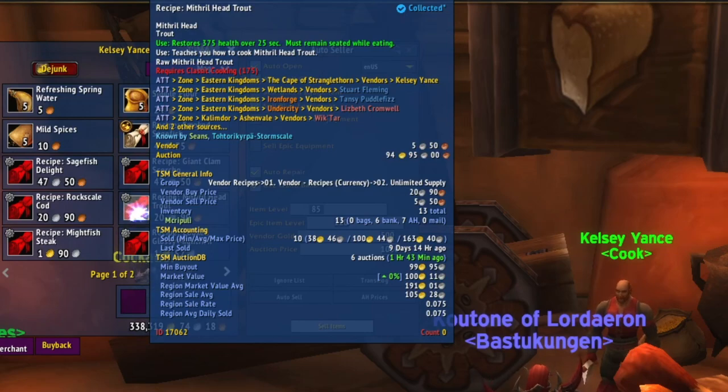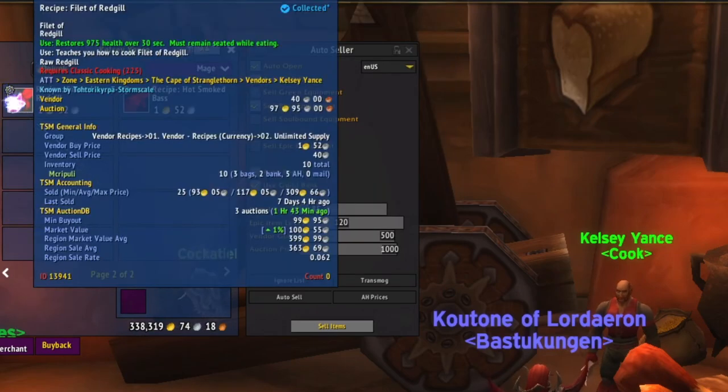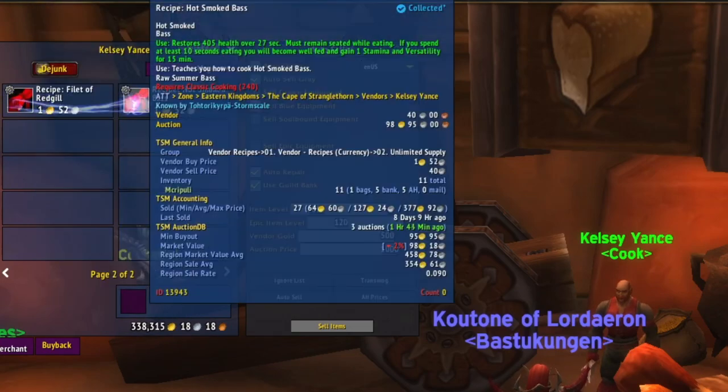Recipe: Mithril Head Trout — cheapest I've sold is 38 gold, most expensive 163. Recipe: Cooked Glossy Mite Fish — cheapest 93, most expensive 284. Recipe: Fillet of Red Gill — I've sold 25, cheapest for 93, most expensive 309. Recipe: Hot Smoked Bass — I've sold 27, cheapest for 64 gold, most expensive 377.